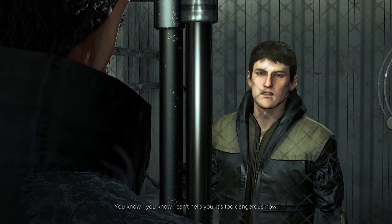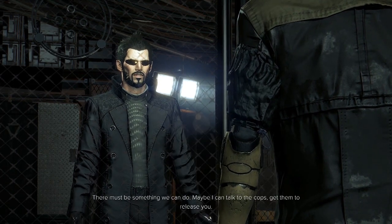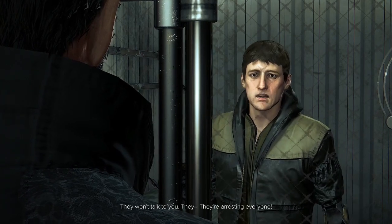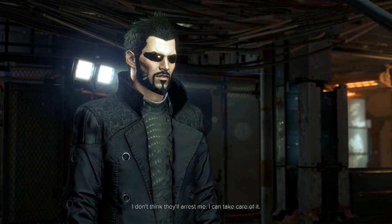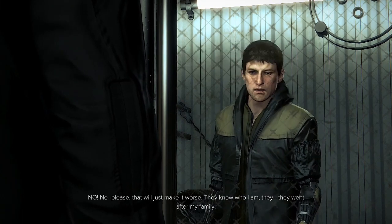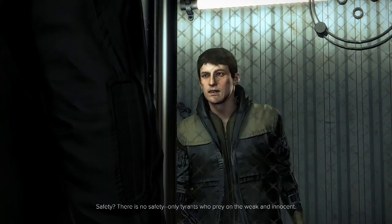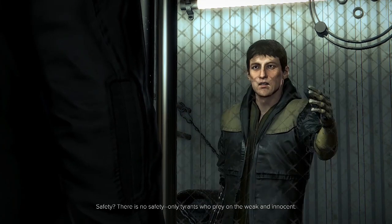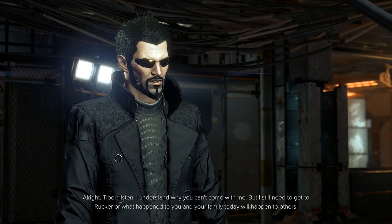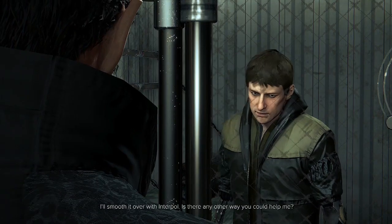You know I can't help you. It's too dangerous now. There must be something we can do. Maybe I can talk to the cops, get them to release you. They won't talk to you. They're arresting everyone. I don't think they'll arrest me, I can take care of it. No, no. Please, that will just make it worse. They know who I am — they went after my family. Interpol has promised to get you and your family out of here to safety. Safety. There is no safety. Only tyrants who prey on the weak and innocent.